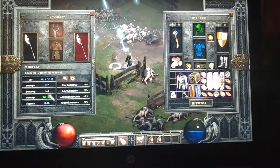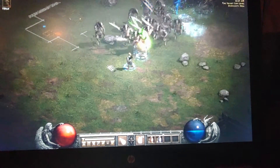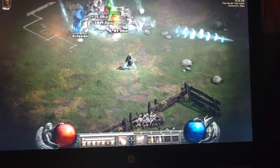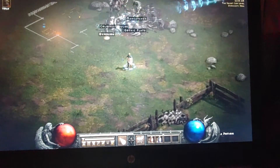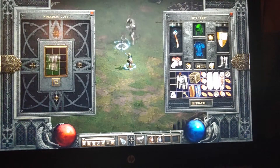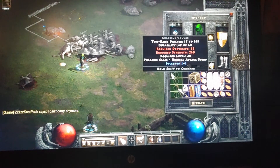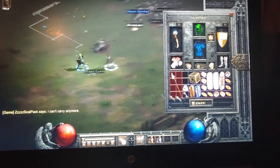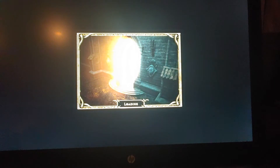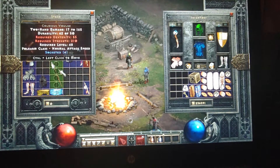Now he does big damage, big defense. Four minutes, bro. We've almost cleared it. Ooh — Closs's Volge, come on. Be an Ethereal. We're keeping it, we're keeping it. We gotta make some room. Closs's Volge is our life. Let's go.